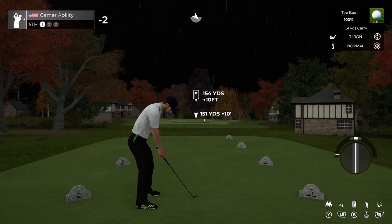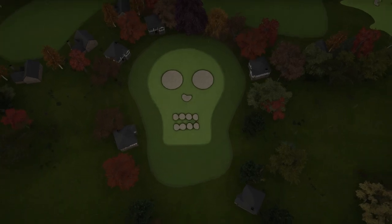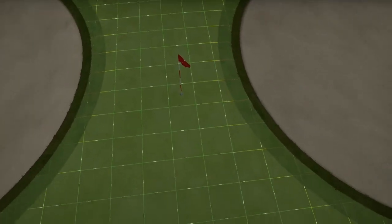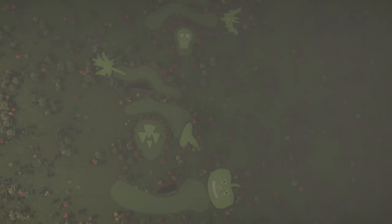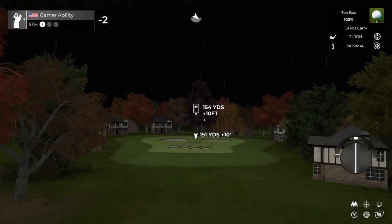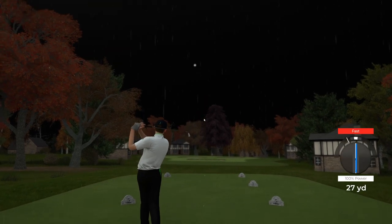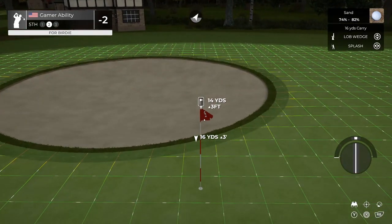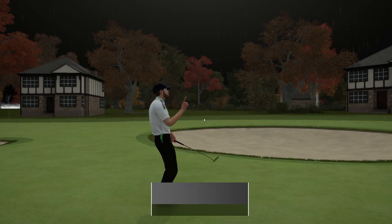Now we're moving into hole number five — a 154 yard par 3 called Dia de Merta. Look at this incredible design. The pin location is just mean, but you'd expect these pin locations in a Halloween course — this would be an incredible hole to ace. It could be very challenging to hit this green. Missed the green — from the greenside sand, hopefully we get up and down. And we did — let's head to the next hole and get some more birdies going.